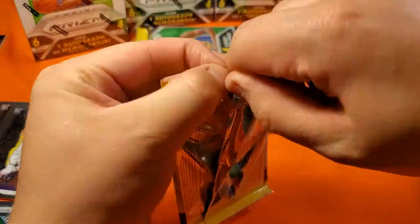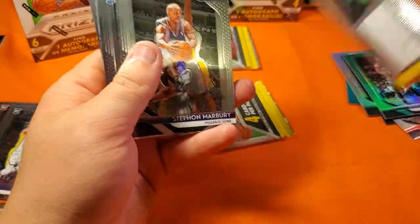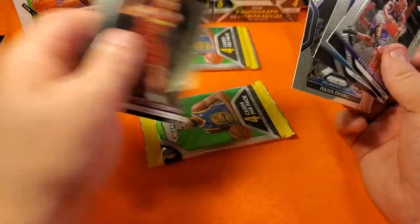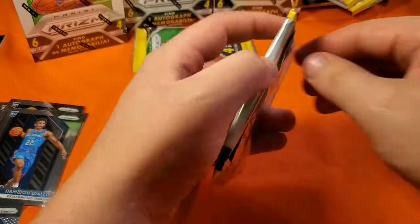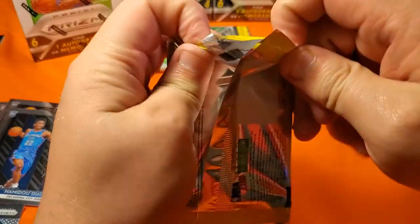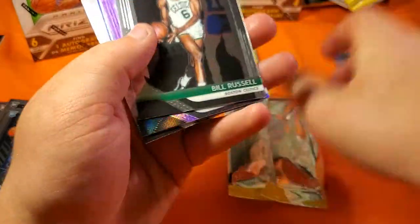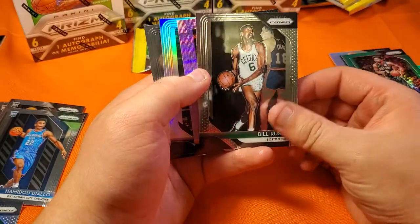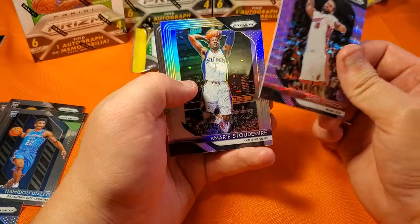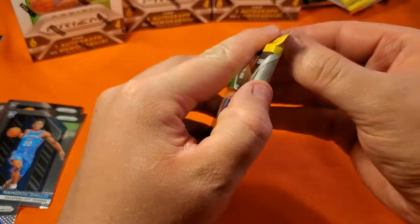All of my color cards I plan on throwing into a binder. We got a Diallo and another Sexton. I just love color — I mean it's hard to say you don't love color. Our pink and silver rookies are neither — unfortunate. James Johnson and Amari Stoudemire. Amari probably would have been a big card about 10 years ago, him and Steve Nash.